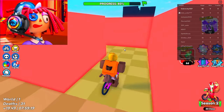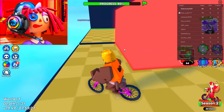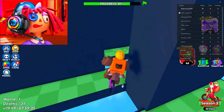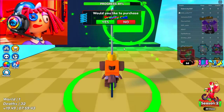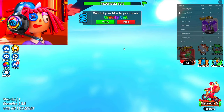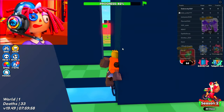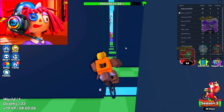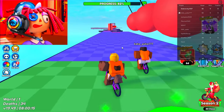Roblox Groups and Communities: Players can join groups, forming communities around shared interests, games, or fandoms within Roblox. Roblox Technology: Roblox employs cutting-edge technology to enable seamless gameplay experiences across diverse devices and platforms. Roblox UGC Catalog: The user-generated content catalog allows creators to design and sell their own items, fostering a diverse marketplace. Roblox Economy Insights: The platform provides developers with detailed insights into their game's economic performance, aiding in strategic decisions. Roblox Events Calendar: The platform regularly schedules events, fostering excitement and engagement among its user base.